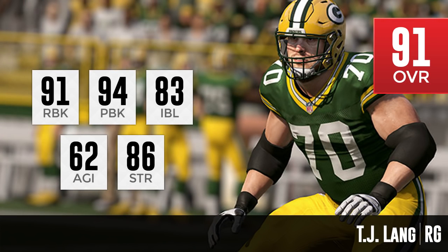At number 9, we have a teammate of Josh Sitton's — TJ Lang. He plays right guard, as opposed to Josh Sitton on the left guard. TJ Lang is very similar to Josh Sitton in a lot of ways, but a little bit more balanced. He still has a higher pass block than run block at 94 and 91. Impact block is about the same at 83 — Josh Sitton was at 84. He is a little bit lower on strength at only 86, whereas Josh Sitton was at 91. These guys are a really great duo if you're looking for good interior offensive linemen to run the rock up the middle this season.